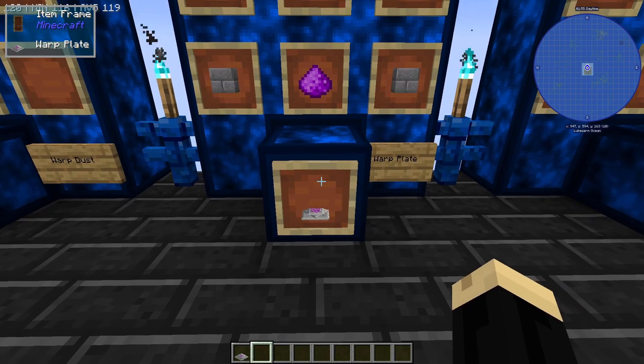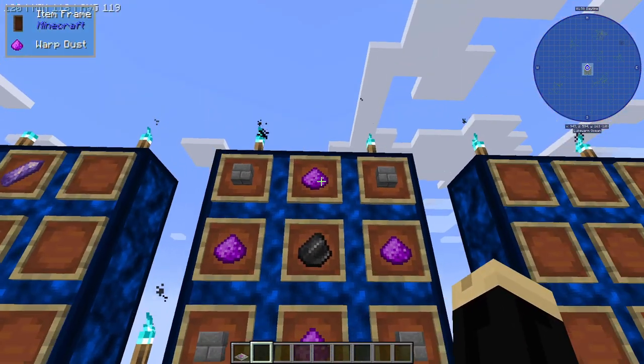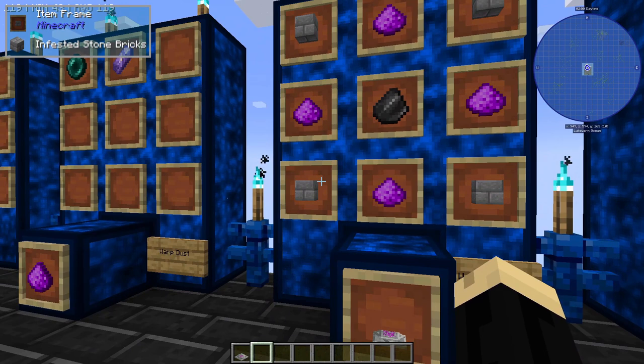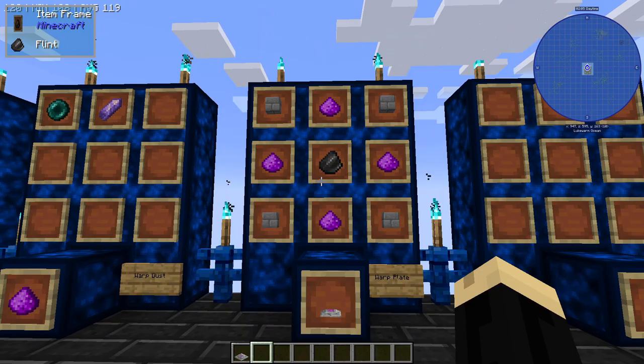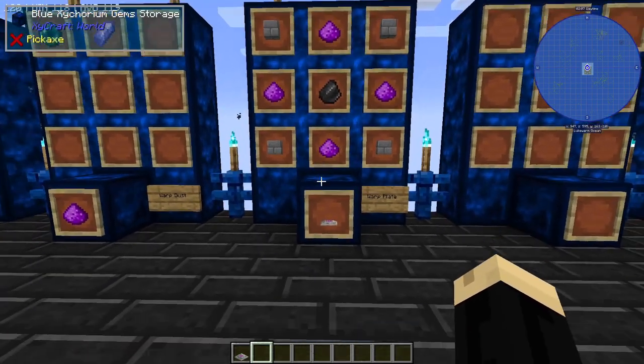Next is the warp plate itself. For that, you're going to need four of those warp dust, four stone brick, and one piece of flint. So as you can see, other than that amethyst, this is a pretty cheap recipe.